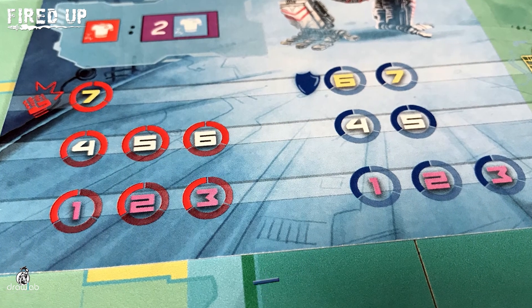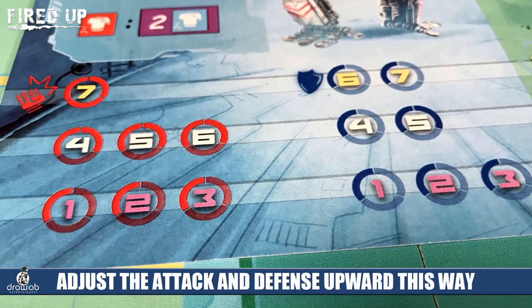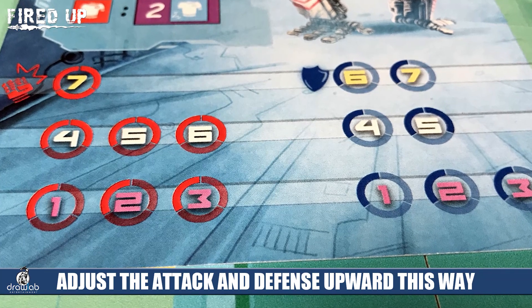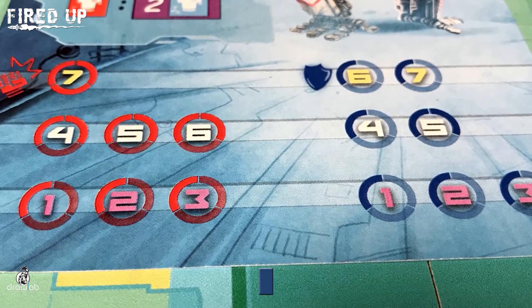These dice have a variety of different things you can do to influence the fighters. The first and most basic is the attack and defense die. You use this die to influence up the attack value or the defensive value of a particular fighter. If you've rolled three of these, you can spend all three dice on one fighter to increase one of those values by a significant degree.